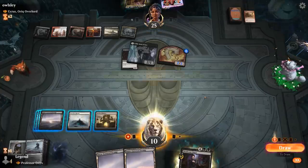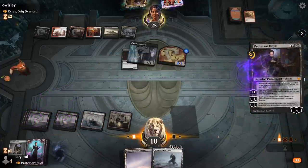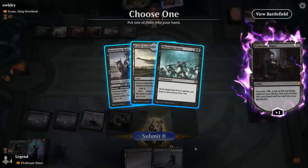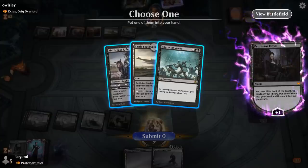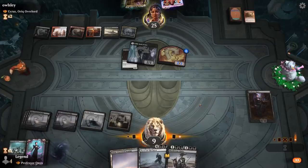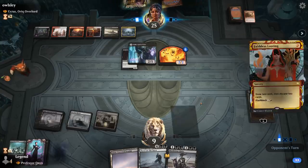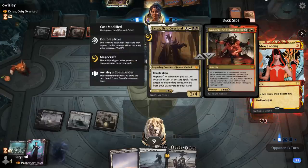We play Liliana and plus. The opponent might commit an extra creature. We choose Murder Strider over Phyrexian Arena since we're at nine life and it can also trigger Magecraft. Opponent flashes back looting instead of tapping out for Extus. We also have to watch out for Awaken the Blood Avatar, which could hit us out of nowhere.